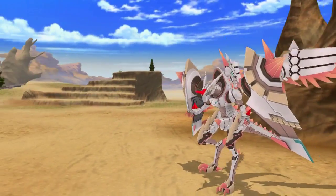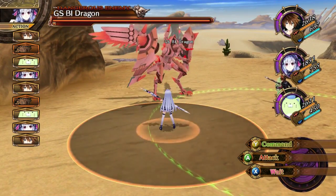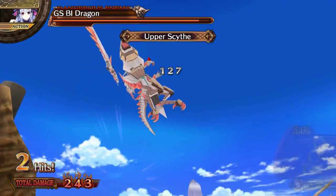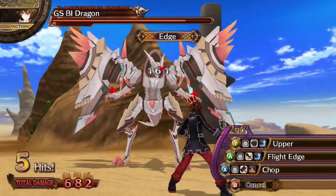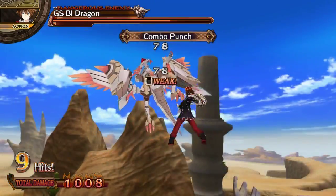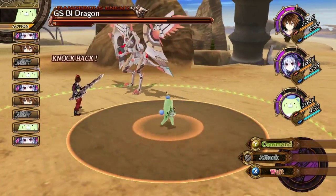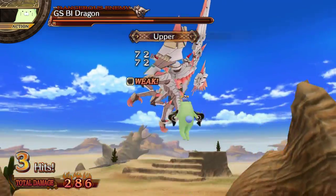Probably another boss — yeah, here we go. Another one of these. GSBI Dragon. Swords are no good. Punching works! Punch it till it gives up. Pippin seems to be really slow. Just punching.